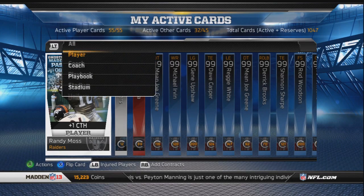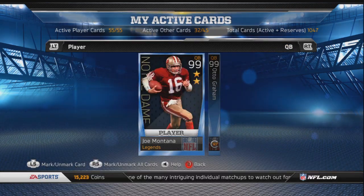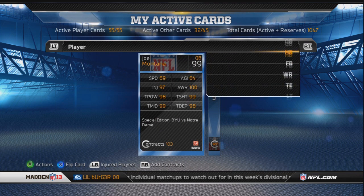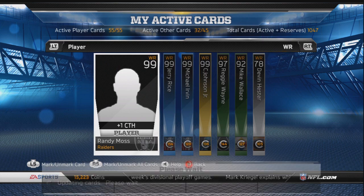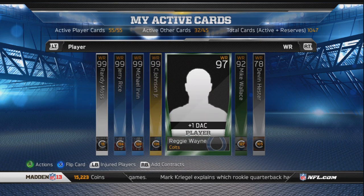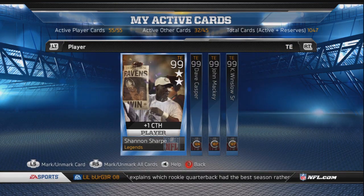Now I'm going to show you guys real quick the specs of each card and the depth I have at each position. I have the two-star Otto Graham who started at Notre Dame, and Joe Montana — both quarterbacks are a beast. Barry Sanders and two-star Marshall Falk — I'm pretty stacked at the running back position. Barry Sanders is my boy to start. Jerry Rice is an absolute beast, then I got Mike Wallace — you have to have Mike Wallace if you're a Steelers fan.